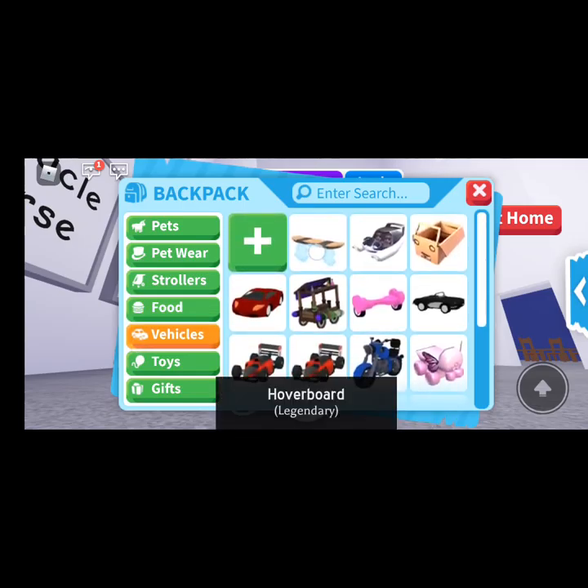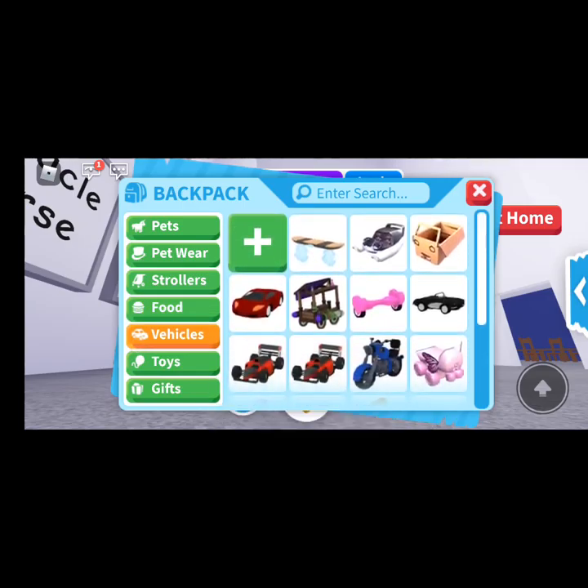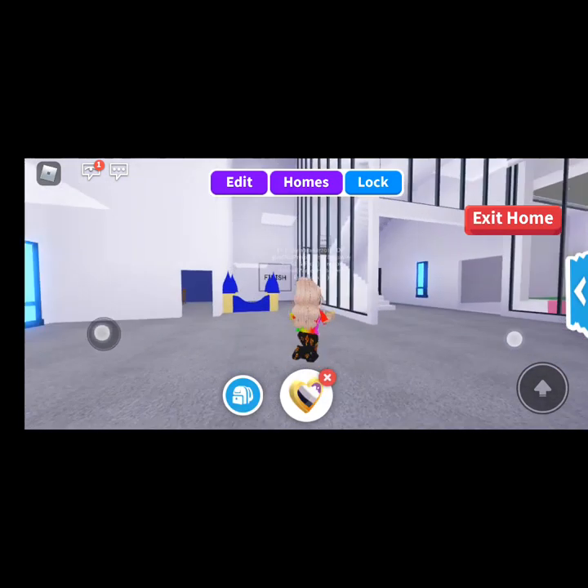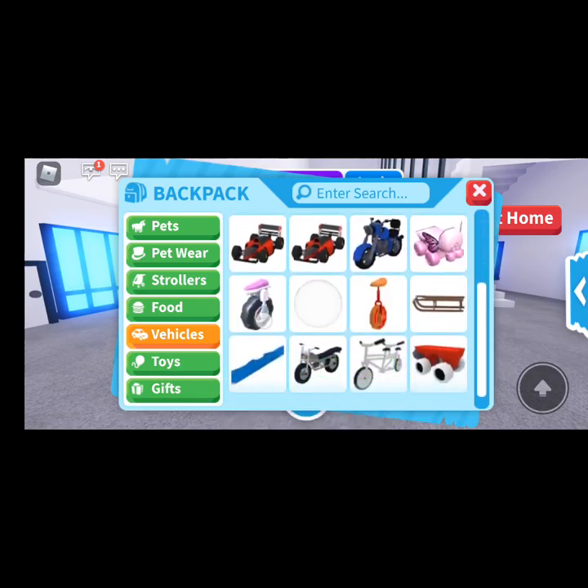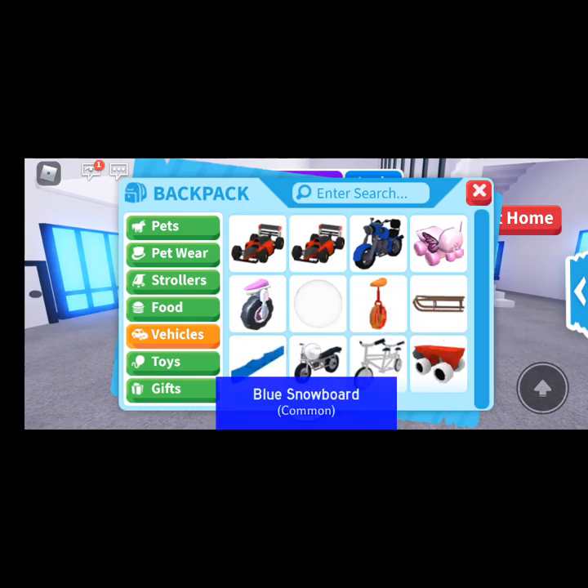Onto my vehicles: a hoverboard, hover car, imagination box — which I play with just as you know if you've watched my last video — luxury car which you get with the millionaire mansion, caravan, heart hoverboard, muscle car, two rocket racers, blue rider, butterfly roller skates, futuristic unicycle, human bubble, pizza unicycle, a sled, a snow blue snowboard — I don't know how rare they are but they're supposed to be very rare — motorcycle, multi-bike, and roller skates.